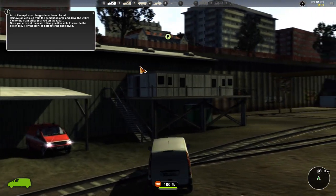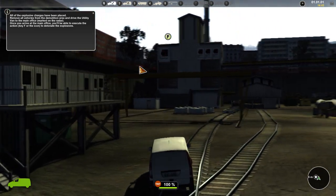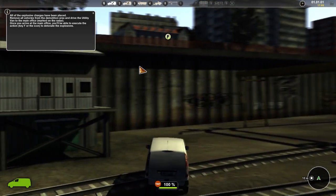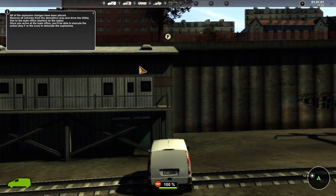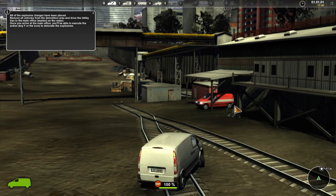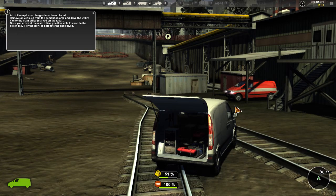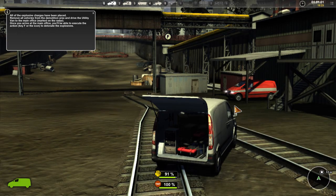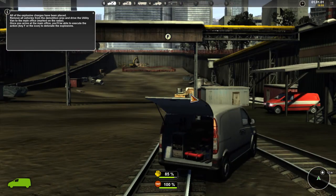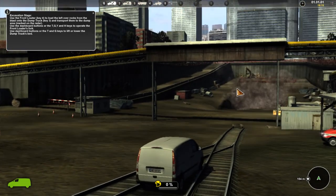I'm just going to that thing on the radar. Let me read this: 'All the explosive charges have been placed. Remove all vehicles from the demolition area and drive the utility van to the main office marked on the radar. Once you arrive at the main office you'll be able to execute the action to detonate the explosives.' So I want to watch this — I can move the camera too. Timmy's over there! We got to go get Timmy. Alright, that's blown up.